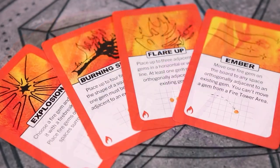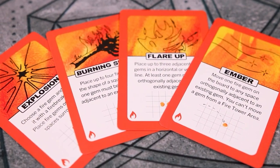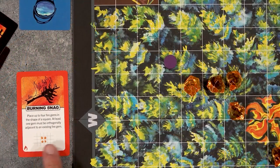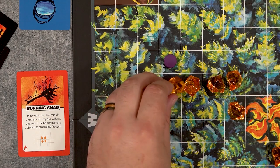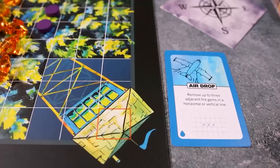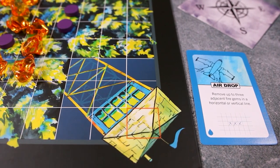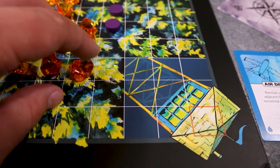Fire cards are the best at spreading fire around and threatening your opponent's tower. Each type of fire card will act differently, and their effects are listed on the card. For example, a burning snag will allow you to place four fire gems in four spaces making a square, and you can even do this around fire break tokens. At least one fire gem must be adjacent to a pre-existing fire source. If you want to combat fire, use water cards. These cards will often allow you to remove fire gems in the same shapes as fire cards, and they can help you cool things down.